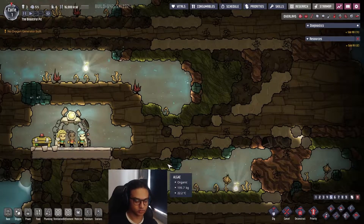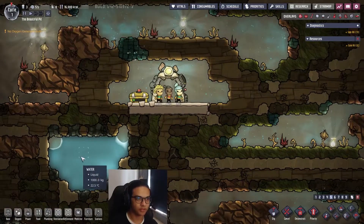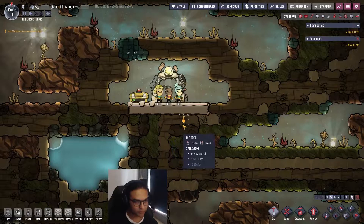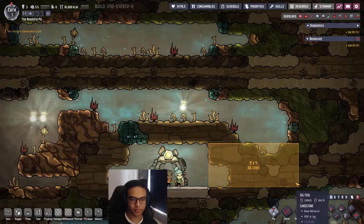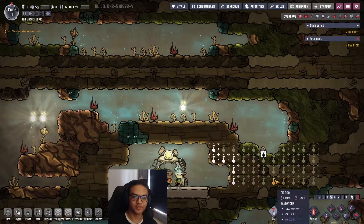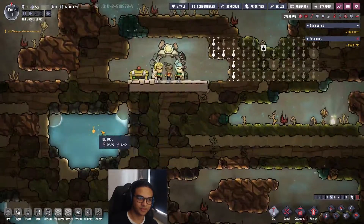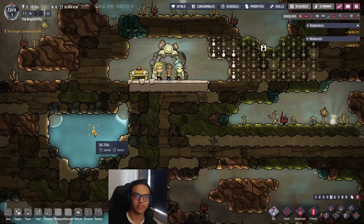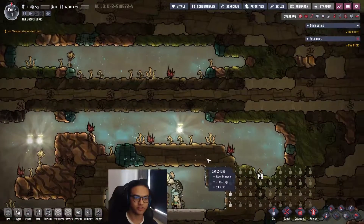Of course you need water, but the first and most important thing is building a room for your toilets. The problem with toilets is that if someone does their stuff near the water, it becomes germ-infested and you have a problem with your water quality.